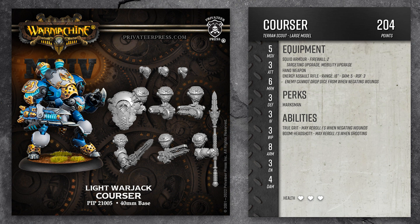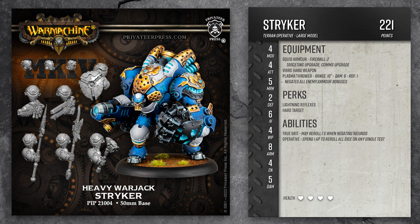For his other equipment, I gave him a basic hand weapon to keep his point cost lower, and I gave him an energy assault rifle that will make it so his enemies can't drop dice when they try to negate their wounds. Scouts only have one perk, so I gave him marksman so he'll be able to shoot a little better. He also gets the true grit ability for being a Terran and the boom headshot ability for being a scout, so he comes in at 204 points.